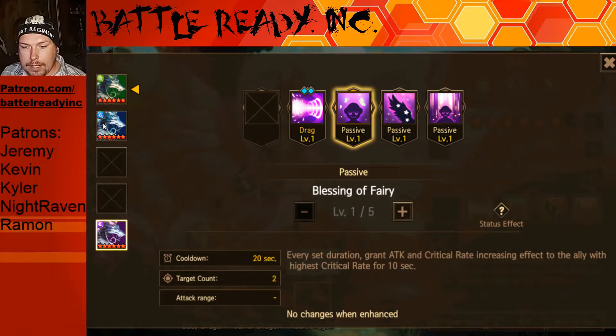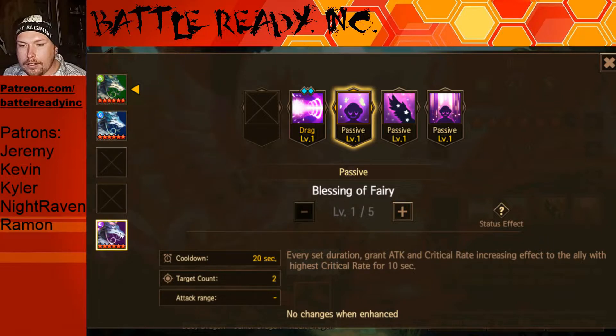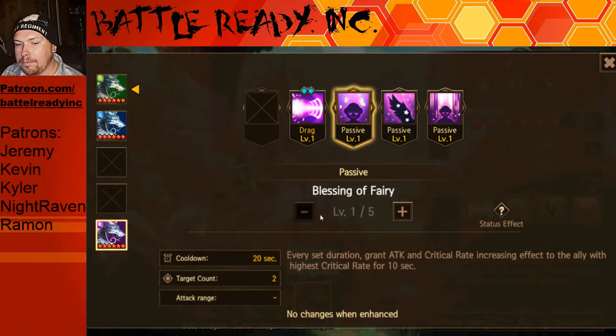The dark type is a little different — earth type is two targets and same with water, but the dark type has a shorter cooldown. So you can decrease it to every 13 seconds instead of every 16 seconds, however it targets the highest crit rate again but the buff is only for 10 seconds instead of 12. So the buff duration is two seconds shorter but the cooldown is three seconds less. I'm not really sure which mathematically gives the most uptime — some of you math gurus out there can tell me.